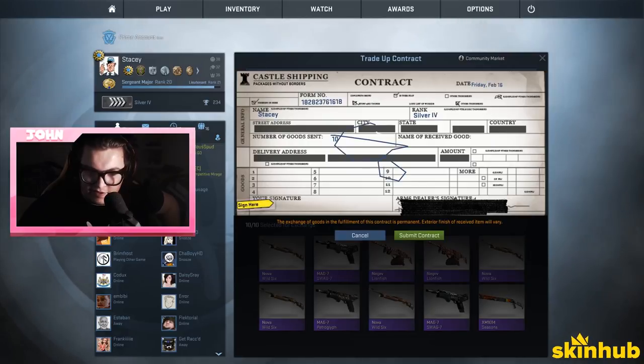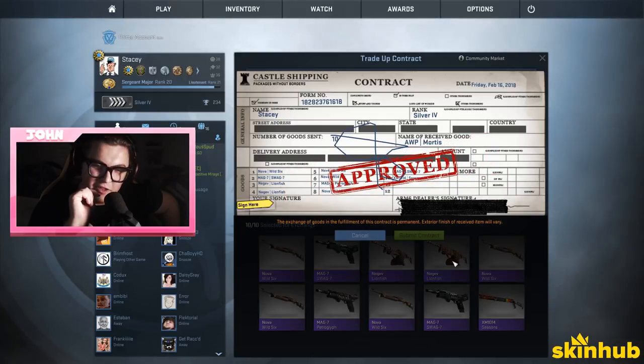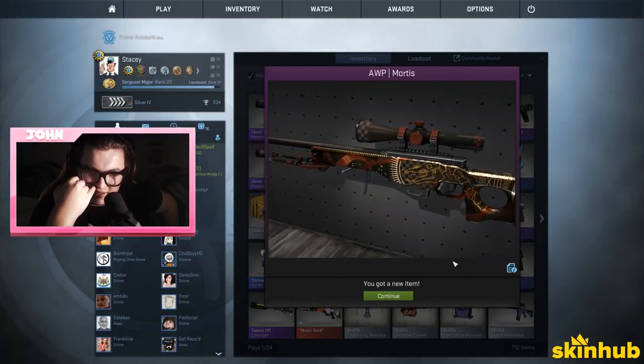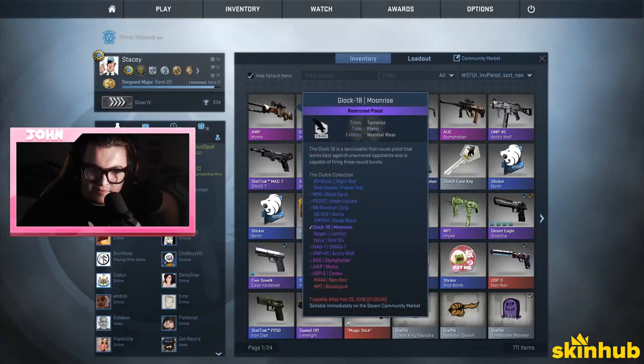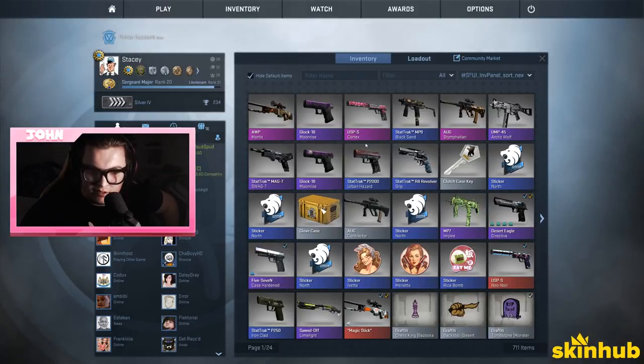Imagine we get something good from the other cases. We got the orb! It's all right, kind of cool but kind of ugly. What condition? Minimal wear — wait, no? Go over it again. Oh it IS minimal wear — it's worth 159 dollars!